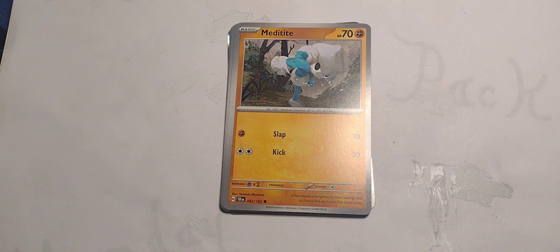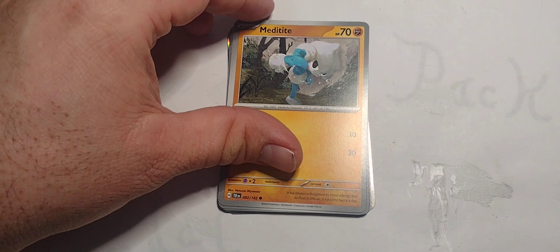Got Meditite — Meditite, 70 hit points, Fighting type. Single Fighting for Slap, 10 damage. Colorless Kick for 30. That's all you really need.